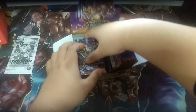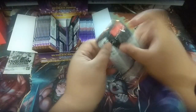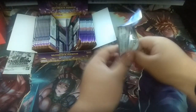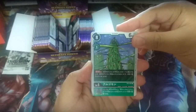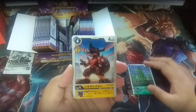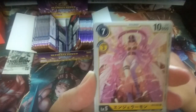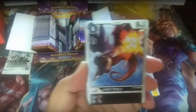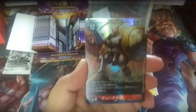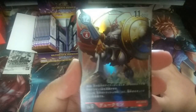Starting on the right side. First pack of the day: Algomon, which is one of the staples in Green Decks right now in the current format. Then GeoGreymon, MegaSeeDramon — sorry, it's MegaSeeDramon. Next is Angelmon, then Megadrammon. And the first super rare will be on the first pack — this is Galantmon. Very cool card.